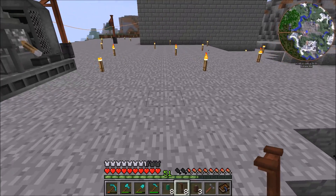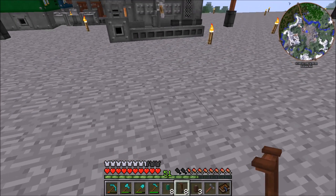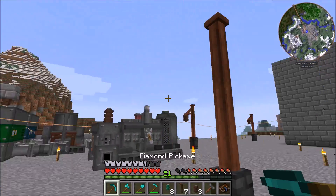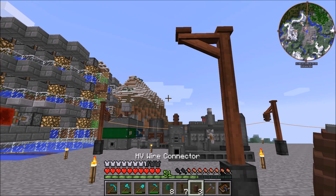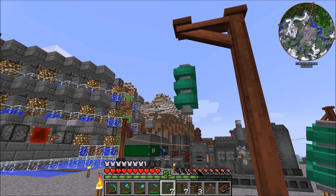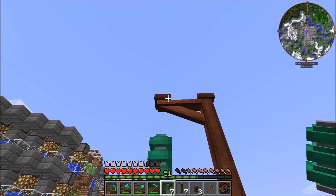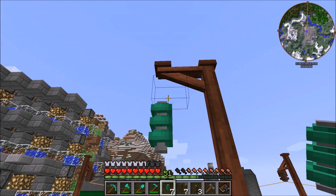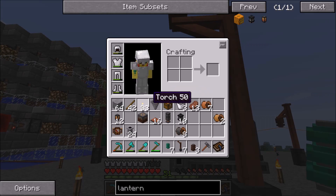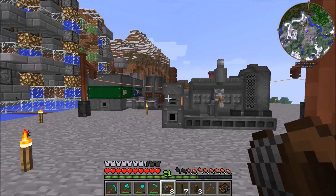We're going to put down one of these wooden posts — trying to think about the best way to line it up — right here, and offset it one. Then we get to take the engineering hammer, hit that, and we're actually going to be putting down a high voltage wire relay right here. I did figure something out — I figured out how to fix the connection issue. Sometimes these do not want to connect, like that one over there was not wanting to connect but it fixed itself.